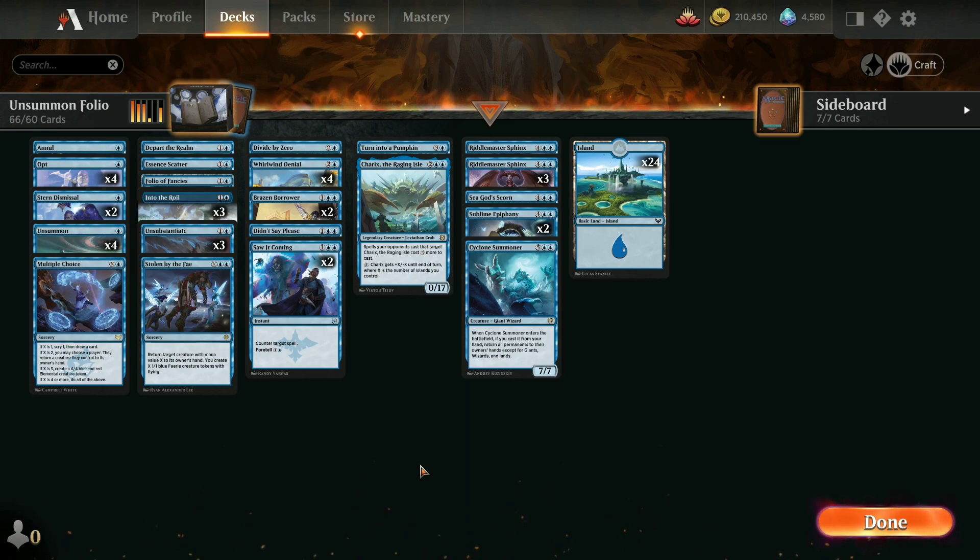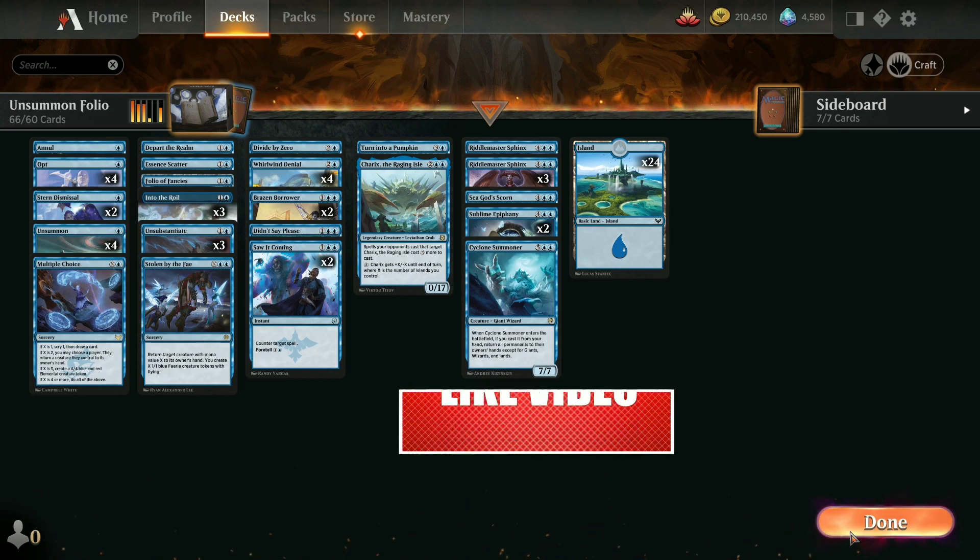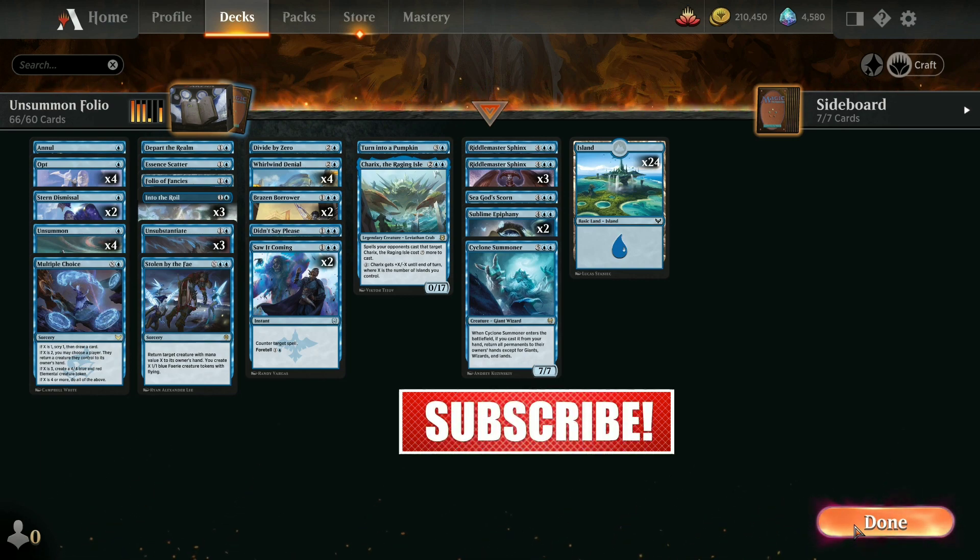Usually in a lot of other blue counter spell or control decks, there are four to six of these bounce-type cards just to give them a beat. In this case, we made unsummoning almost the majority of what we were doing, and it turns out that can give you enough beats that even with just 8 creatures, you can still do stuff. I'd encourage you to take a spin on this deck. Like and subscribe, share them with a friend, come back again because there's always going to be another new deck right around the corner. Have a good one.